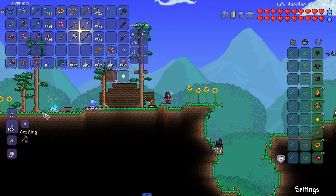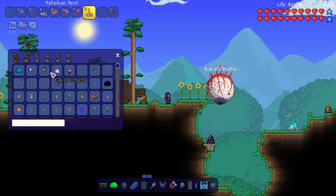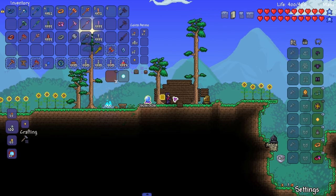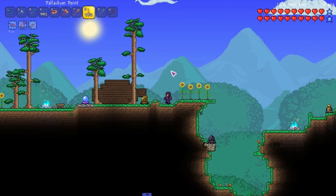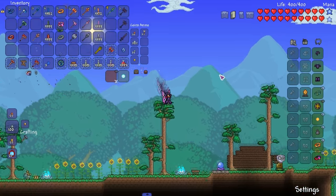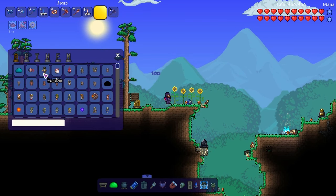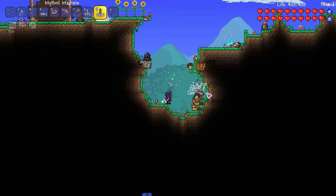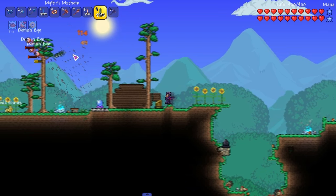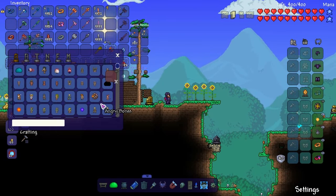Moving on to Mithril stuff, tier two. The Mithril Charm - taking damage deals damage to enemies in an area around you - sounds very interesting. Mithril Warhammer of course, felt like cobalt speed to be honest. Then the Mithril Staff - these projectiles home in on enemies! That is extremely cool.